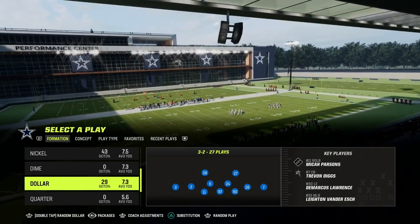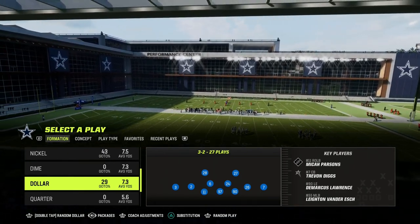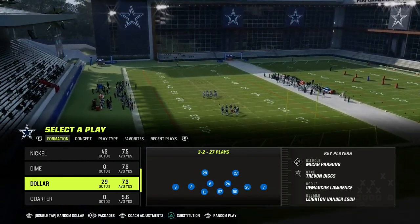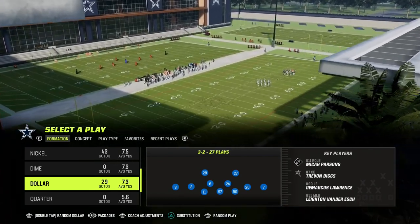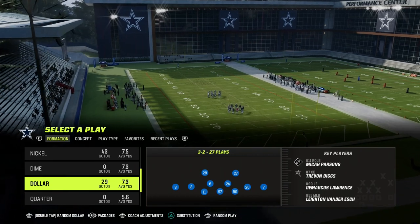In yesterday's video, we talked about the meta blitzing concept of Madden 23, which is the $1.32 DB Fire 2 defense, where we can get slot corner pressure off of the edges. That has been a really good blitzing concept over the course of several years. It's a great place to start in Madden 24 — test out the slot corner blitzes and see how effective they are. This was also a really good meta in Madden 17.